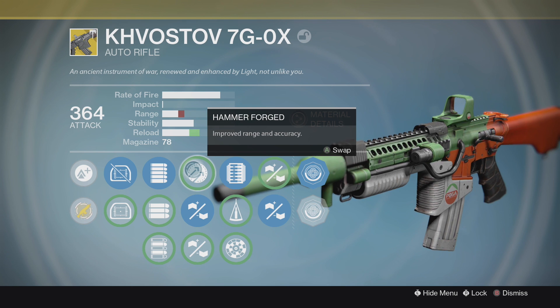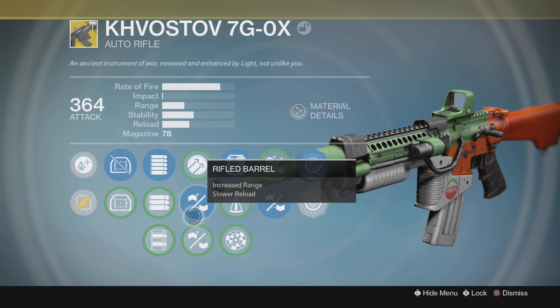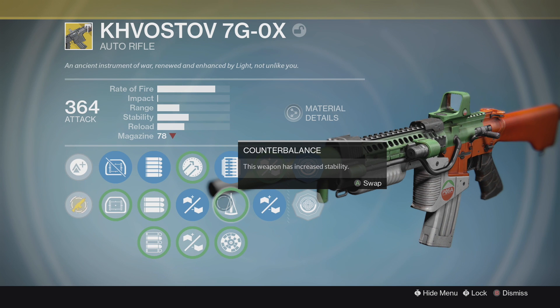It has two types of scope. The first one gives you a little bit of range and stability, and the other one gives you reduced range and stability. One's cracked and one's normal.